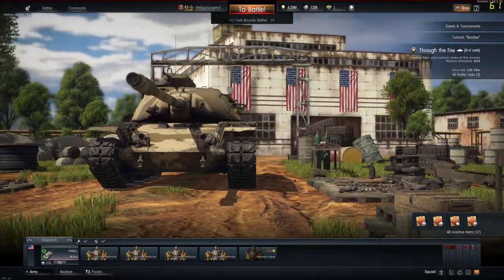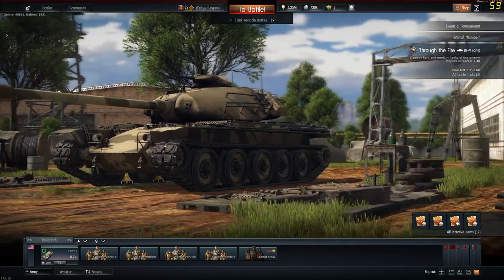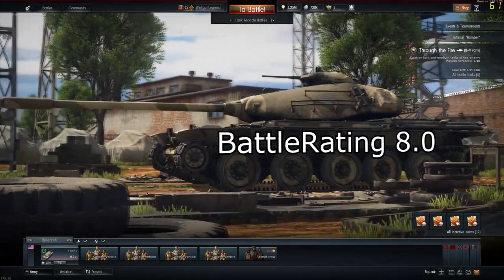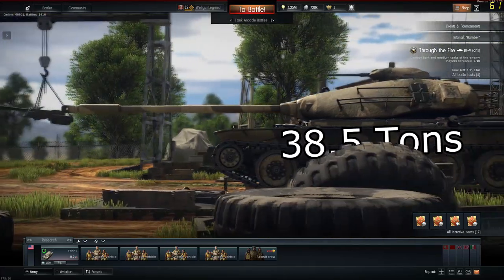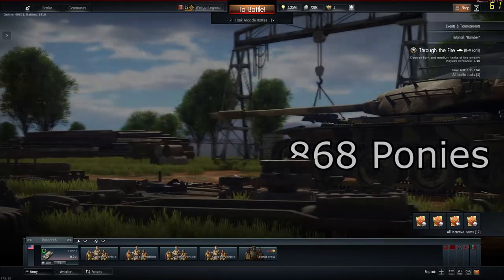Hello there you little bacon eaters. Today we take a look at a brand new tier 5 American tank. The T95E1 is a battle rating 8.0 American medium tank. It weighs 38.5 tons and is powered by a 868 horsepower engine.